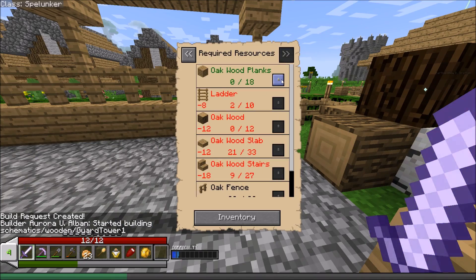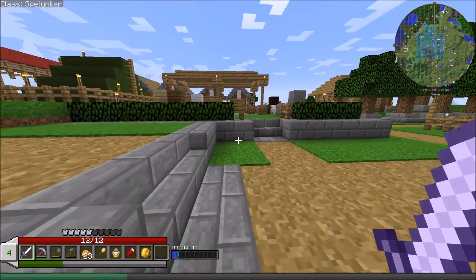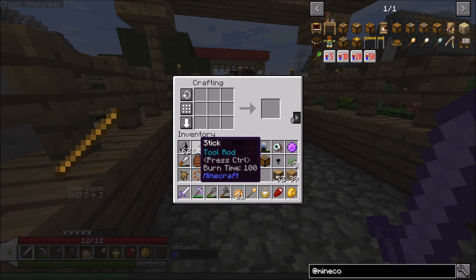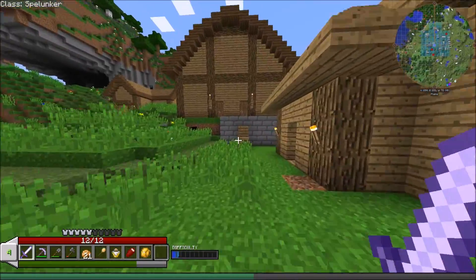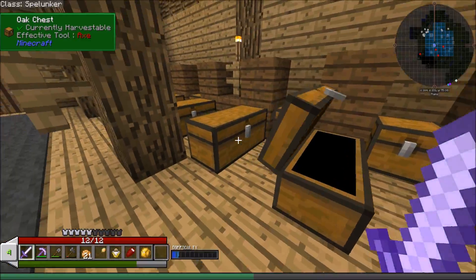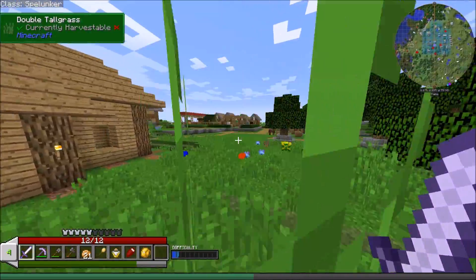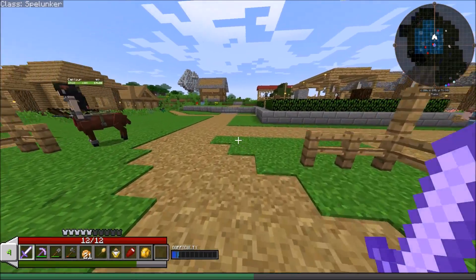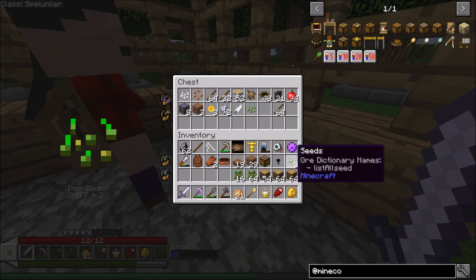She needs basically just oak wood, oak slabs, oak stairs, and some ladders. Somebody was probably hired as the delivery man - we'll go over that in a second in case you're not familiar with the delivery men and how that system works. She's got everything she needs to finish out the guard tower.